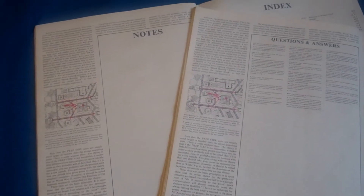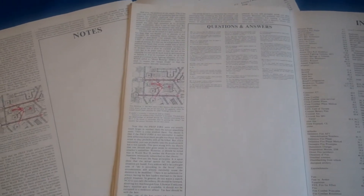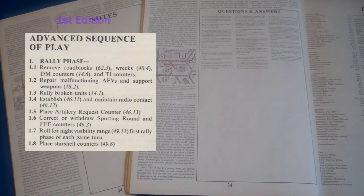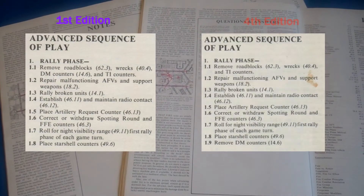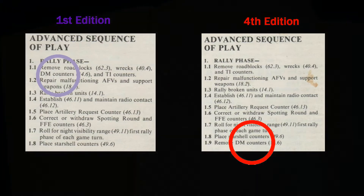On page 35 of the first edition, there's a large blank space labeled 'Notes.' In the fourth edition, this contains more questions and answers. The final major difference is the advanced sequence of play: the first edition has the removal of desperation morale counters erroneously listed under 1.1, while later editions have this corrected and listed separately as 1.9.